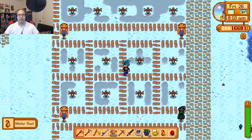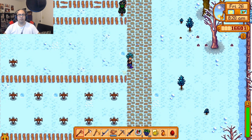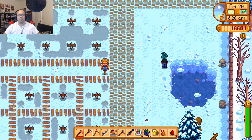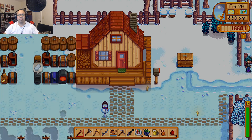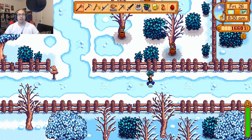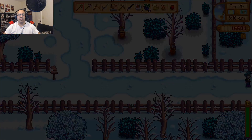Winter root — that doesn't help us right now. We need to go visit the Junimos to drop off the large milk, and Clint to upgrade our pickaxe.